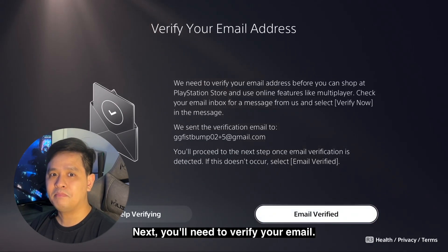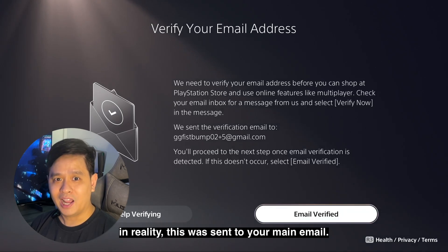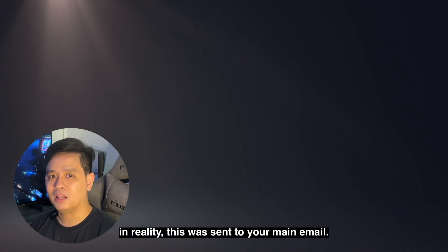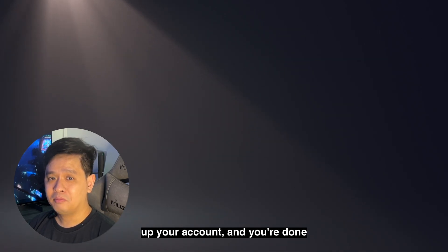Next, you'll need to verify your email. It says here they sent an email to the variation email, but in reality this was sent to your main email. Once verified, it will automatically proceed. Finish setting up your account and you're done.